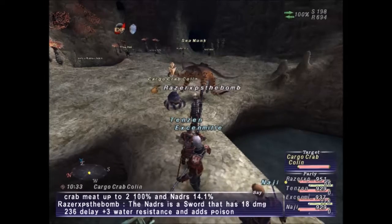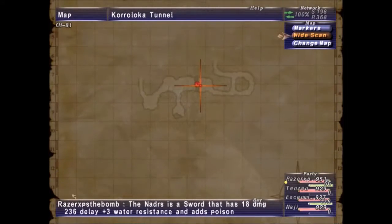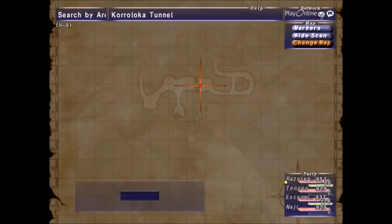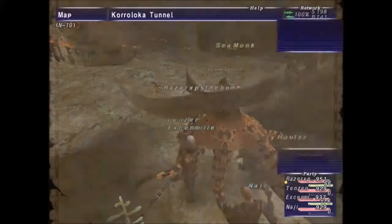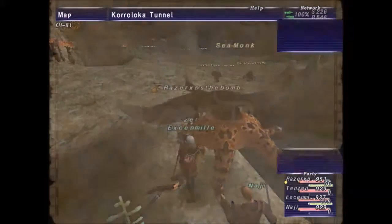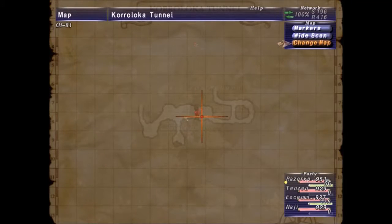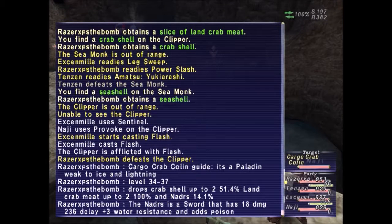I'm back and I'm here at the next notorious monster here in Korroloka Tunnel. This is Cargo Crab Colin. On this map right here where I'm at now, there's going to be a single Clipper — one Clipper right around in here — and it spawns Cargo Crab Colin. Let me find the map for you real quick. Okay, so it's map four. Fight the one Clipper that spawns and you'll spawn Cargo Crab Colin eventually.